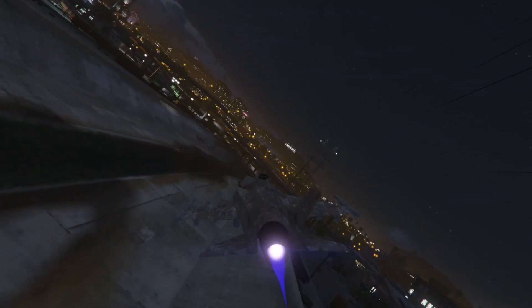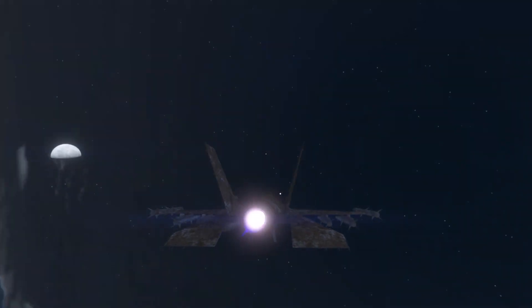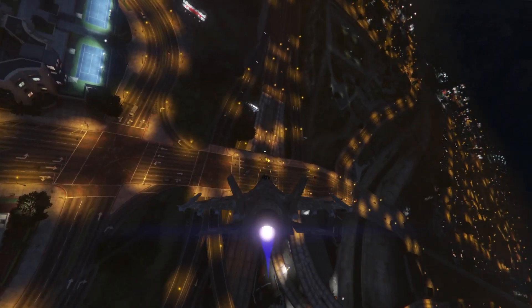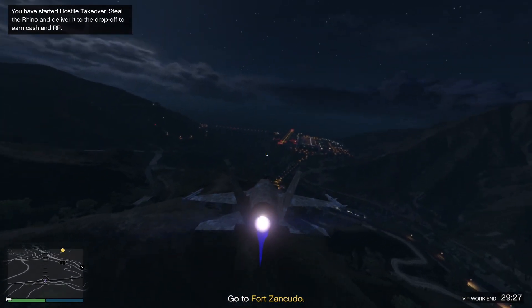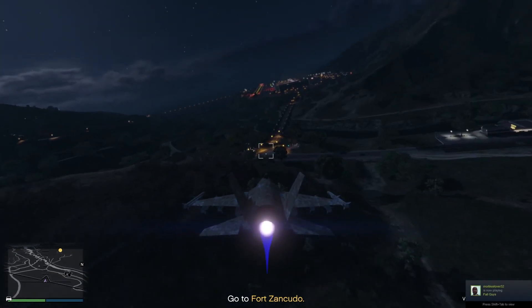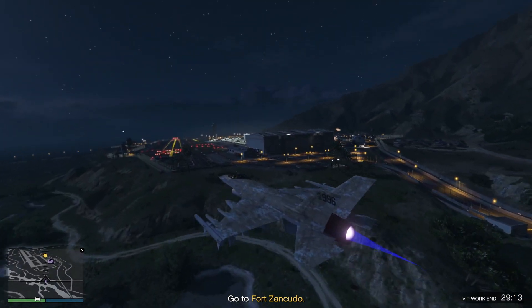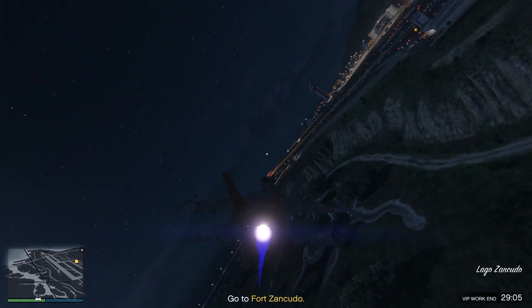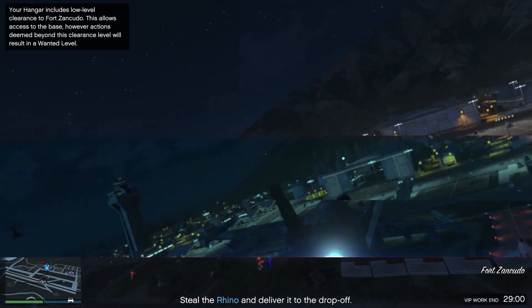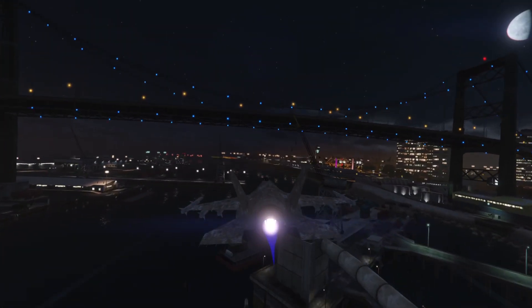At the number 4 spot we have our first fighter aircraft, the extremely popular LaserJet — a vehicle that's been around since the beginning and used to be the most overpowered vehicle in the game a few years back. It may not be as overpowered as it used to be, but it is still arguably the best fighter airplane in the entire game. The Laser is extremely fast with a top speed of approximately 185 knots and excellent handling, flying you straight across the map in a matter of minutes. Its weapons include dual explosive cannons which are extremely powerful, capable of finishing off an enemy with a single well-aimed burst and destroying heavily armored targets such as the Avenger, Mobile Operations Center, or the Insurgent Pickup Custom with sustained fire.